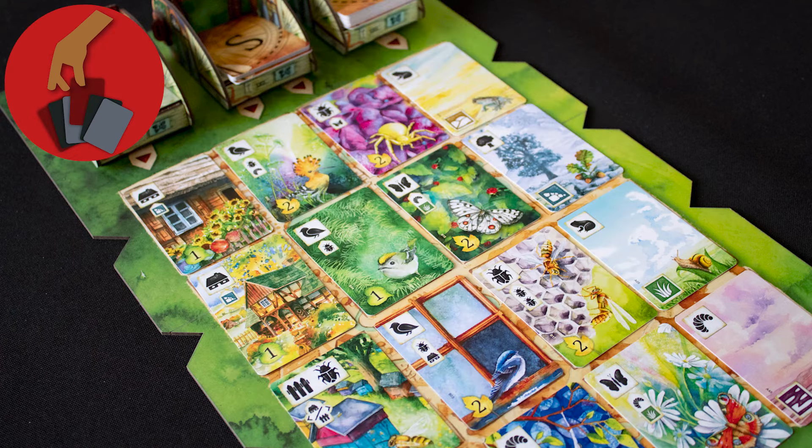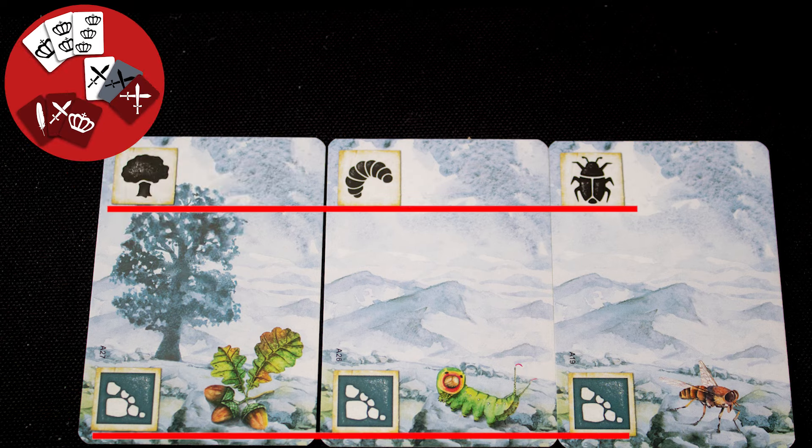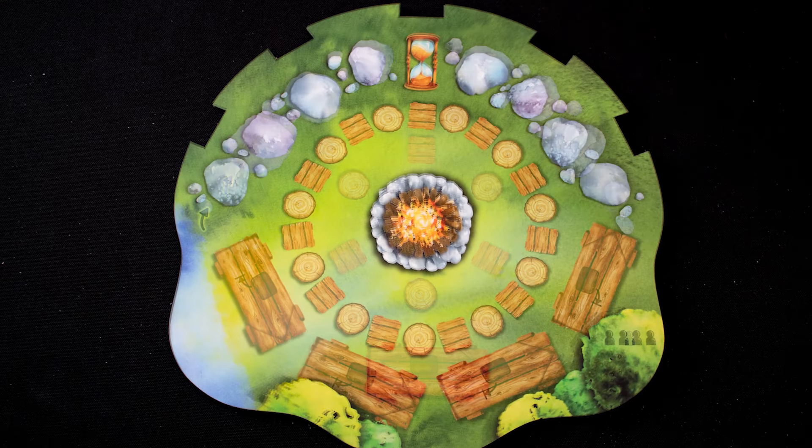Drafting: you get new cards by drafting from the main board. Set collection: cards belong to sets, frequently multiple sets at the same time.